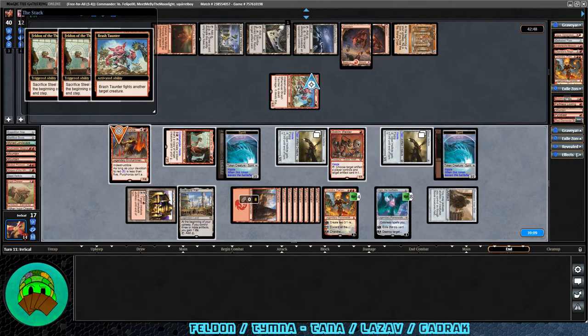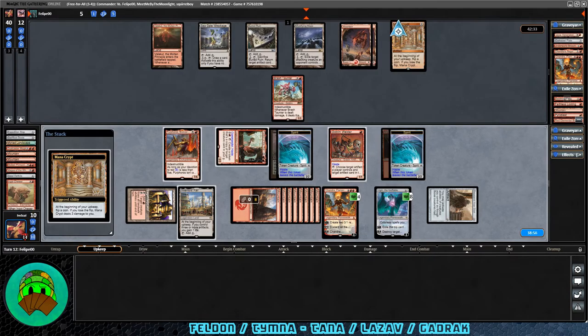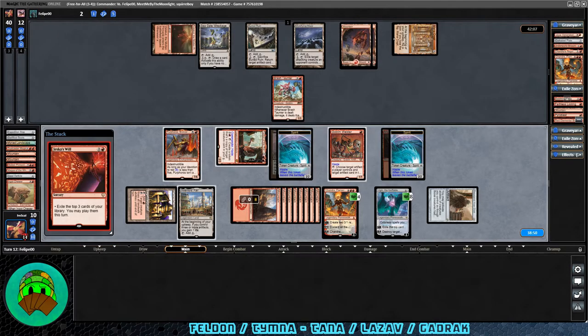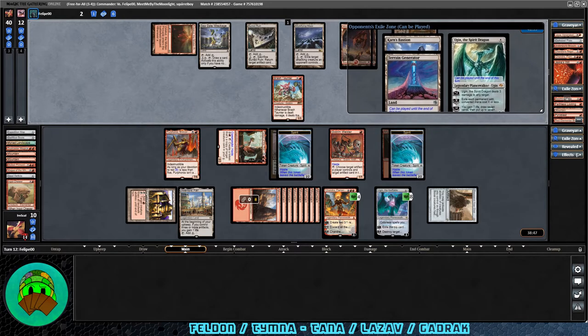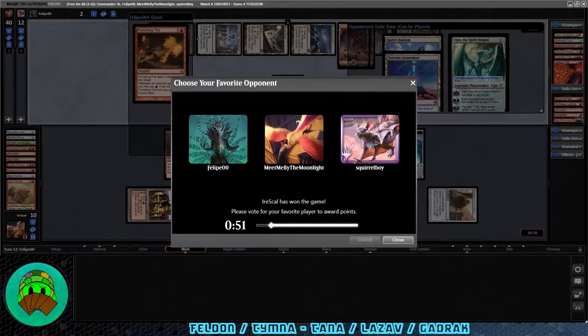Brash Taunter activates to fight our Polferos — that's too bad, we take seven and go down to ten. Over to Gradrock — they lose the flip on the Mana Crypt, down to two. Chandra's ability exiles the top three cards — Ugin the Spirit Dragon, Carnage Bastion, and Terrain Generator. They can play one land and possibly Ugin, but they only have five mana and need eight for Ugin, so it's out of reach. Seagate Wreckage activates for one more draw card, then the Gradrock player gives it up — good game. They had Punishing Fire in hand.